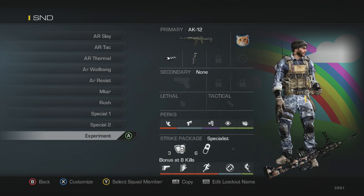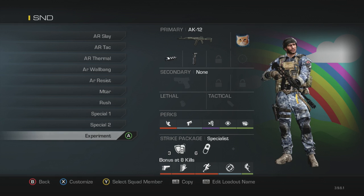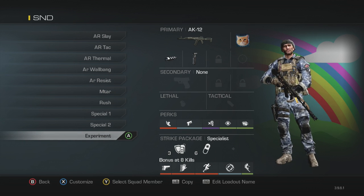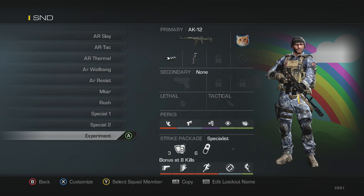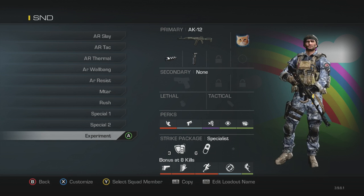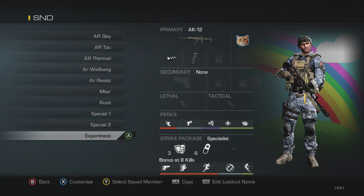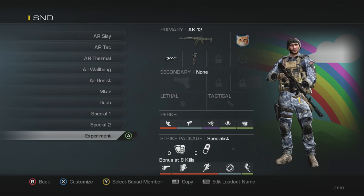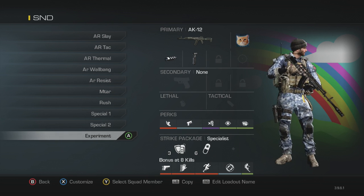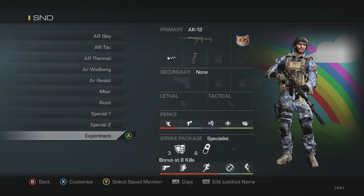My last class is the experiment class — it changes a lot, but right now I'm using the AK-12 with muzzle brake and grip. Perks: agility, quick draw, dead silence, focus, blast shield, and tack resist and ICU for the strike package. This class was introduced to me by Marty Merx — I'll link his channel below. He mentioned that Drifter has done the numbers and the AK-12 is actually supposed to be a better weapon than the Remington. I'm still experimenting with it, but give it a try.